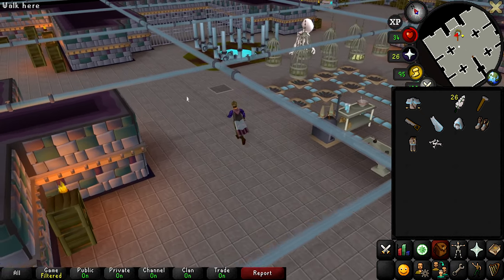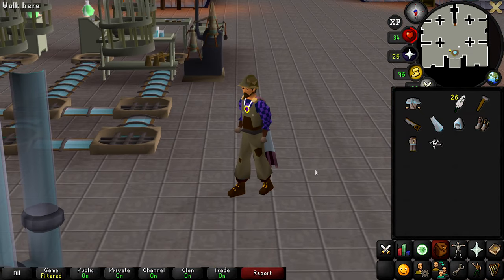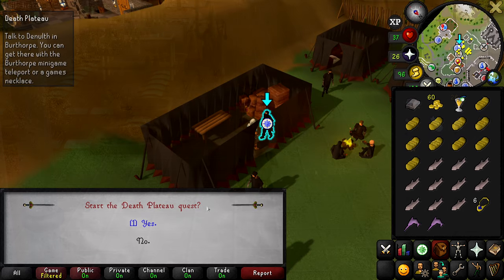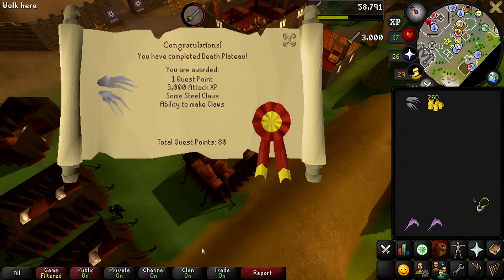The next quest on the list is Death Plateau, which will get us the climbing boots and let us check something off our season one goals. Death Plateau has been started and completed, giving us one quest point, 3000 attack XP, a set of steel claws, and the ability to make claws while smithing.